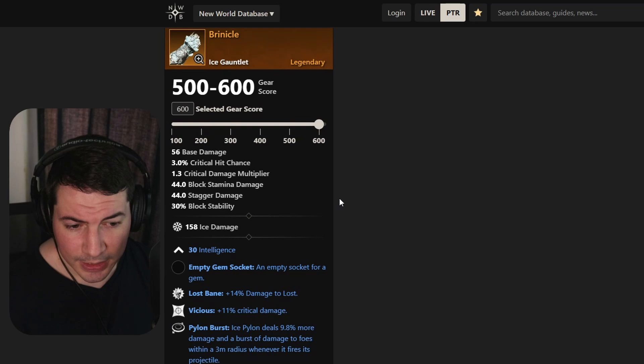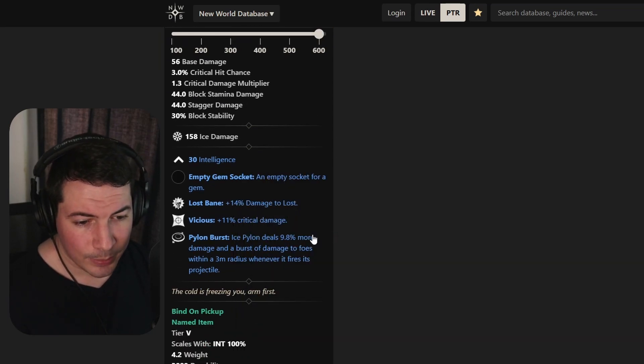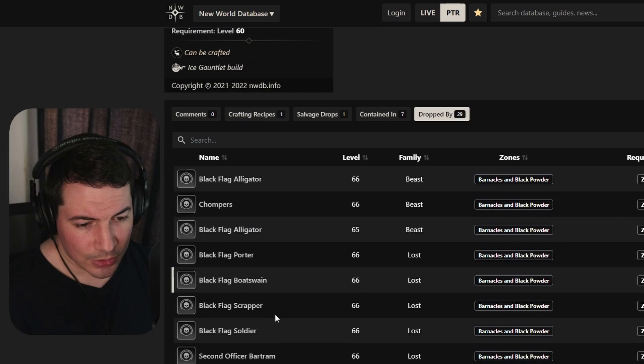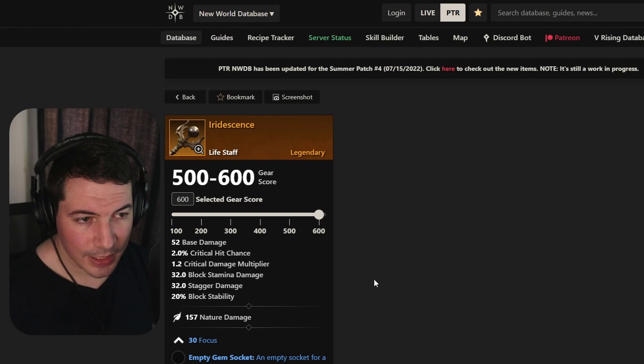The next one is an ice gauntlet — Brinicicle or something like that. It comes with 30 intelligence, lost bane, vicious, and iron burst. Maybe not the best, possibly useful for PvE if you're into it. It also drops from a lot of NPCs inside the new expedition.